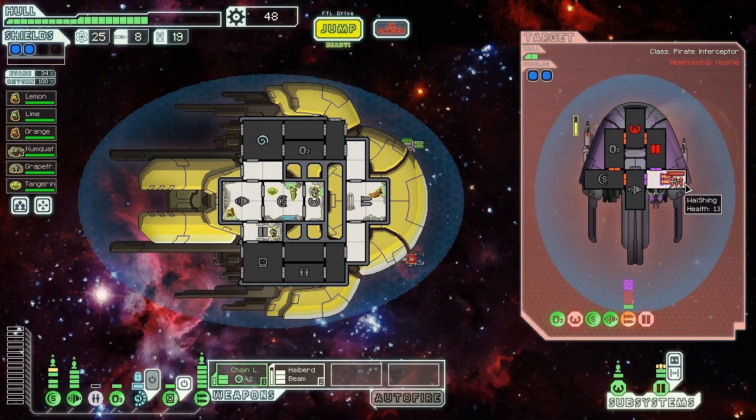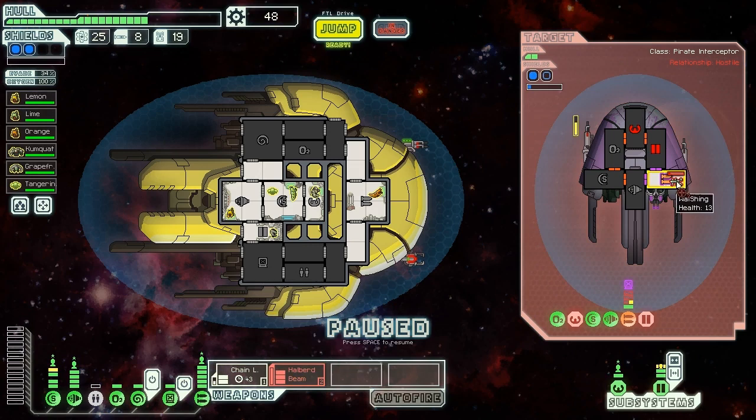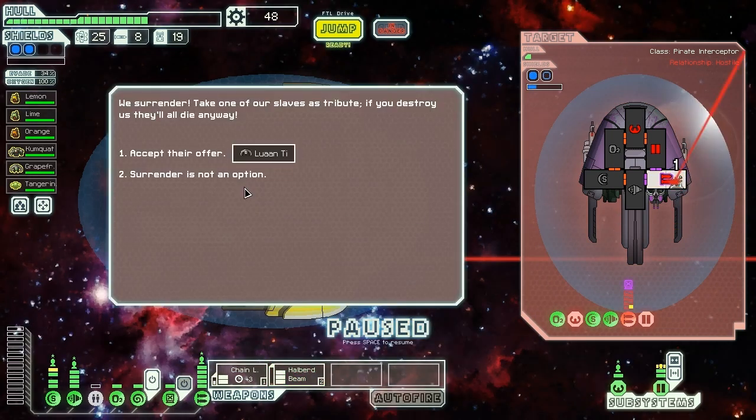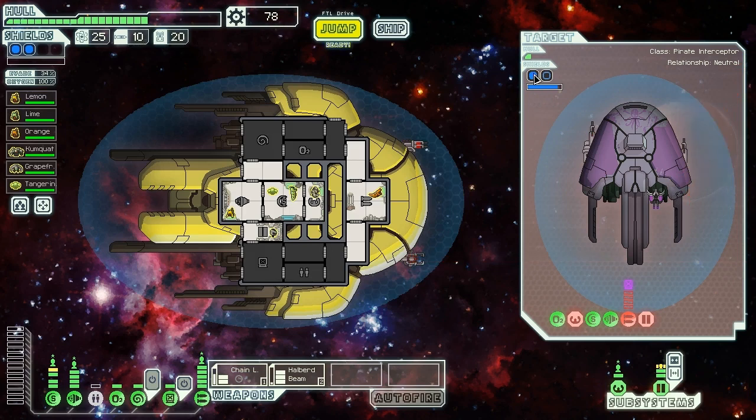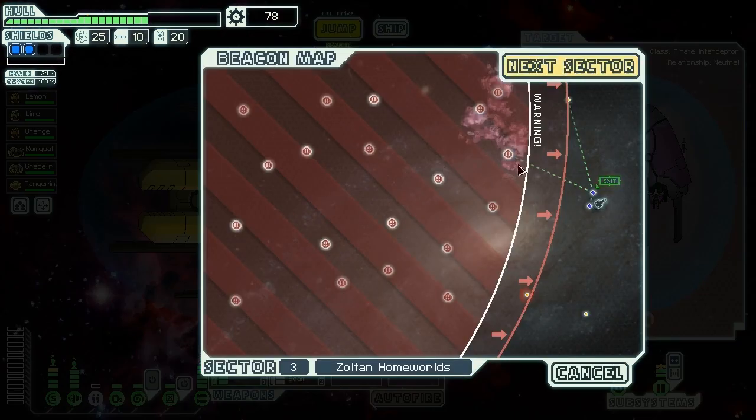I don't know if I can actually do anything here because he has so much health and I can't miss — I'd have to miss one of my chain laser shots to be able to hurt him. But we could still do it. They surrender — but we've already killed them, so surrender is not an option. We scan the ship and detect no life signs; it appears the slaves died in the fight. We strip the ship, getting two missiles, a drone part, and 30 scrap. By waiting for the shield bar to recharge, we made sure the halberd beam only did one damage and still killed him. I didn't think we'd be able to pull that off.